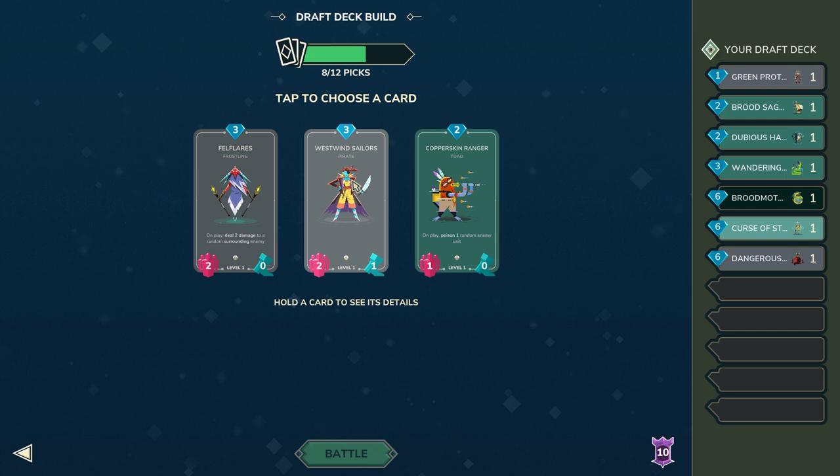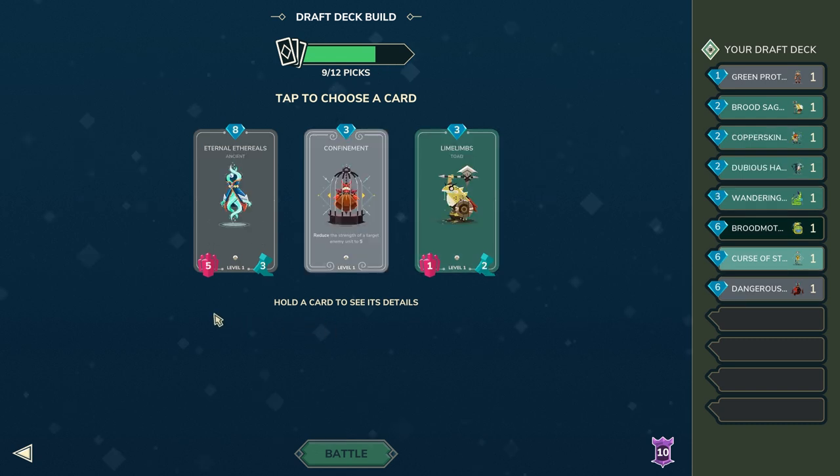I think I will just settle with Copper Skin here, because for two mana you also get poison synergy and it's the cheapest option, so I might as well use it for faster cycling. At face value, these next options — it's pretty obvious which I should actually take.